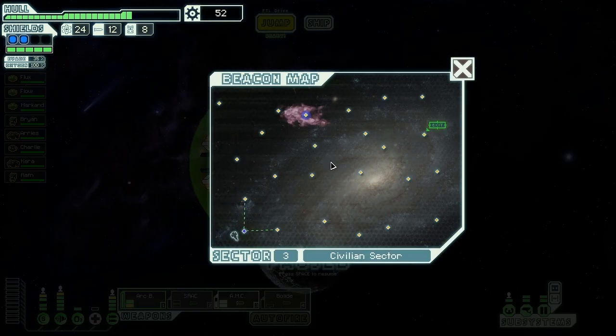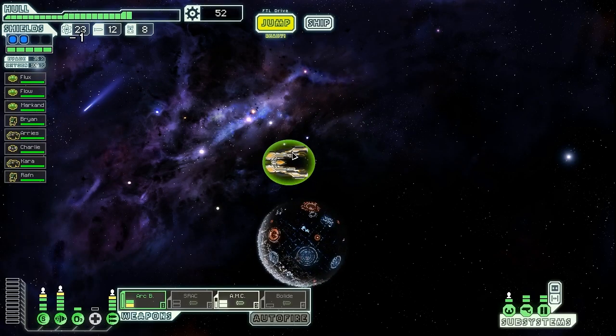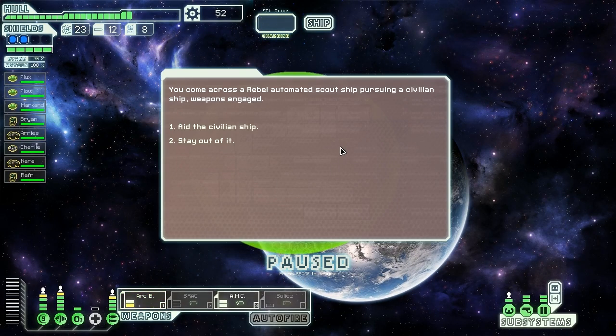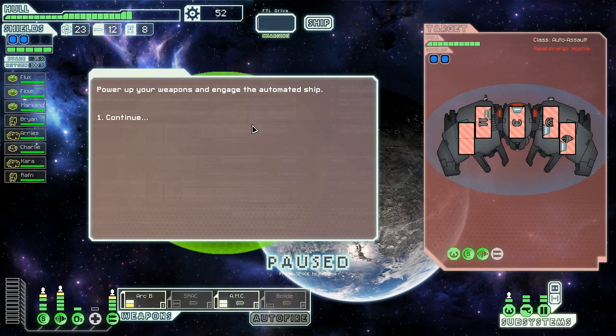Let's jump onwards. We have two options - up or to the right. I think we'll go up, because that way we can work our way over and get a lot more options, whereas the other path is a little more confined. We have a huge crew, so they should be fairly effective. Here we come across a Rebel Automated Scout pursuing a civilian with weapons engaged. Rebel Automated Scouts are literally the worst thing we could have to fight - but let's fight them anyway and aid the civilian ship.